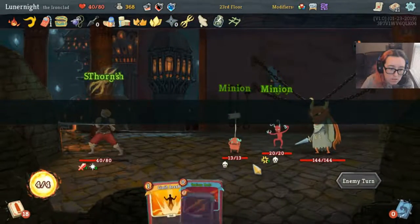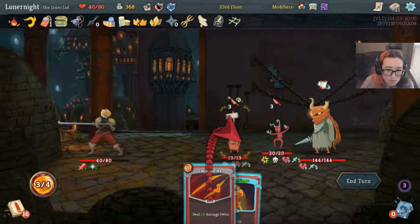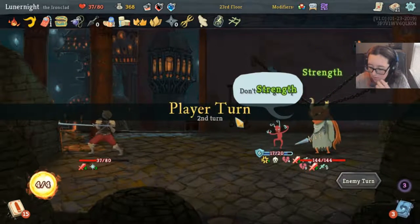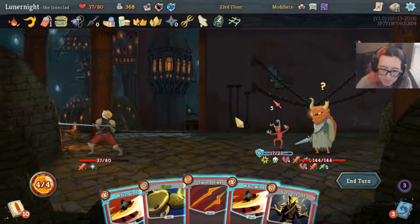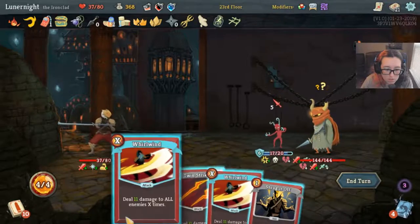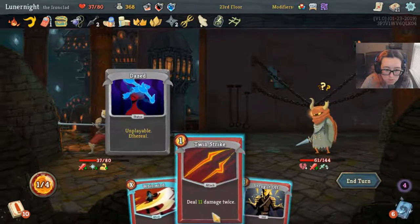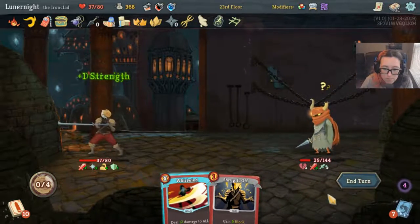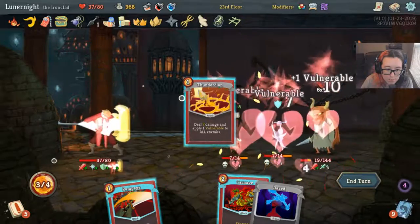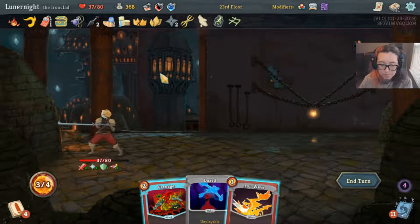Yeah, I'll fight the elite, I don't care. Break, Shockwave — that's Twin Strike — Flex. I don't know why I flexed. That's delicious. Flex. Infernal Blade — let's charge. Sadistic Nature, Thunderclap. I think you're dead. Dead and done.